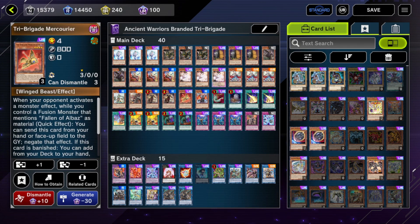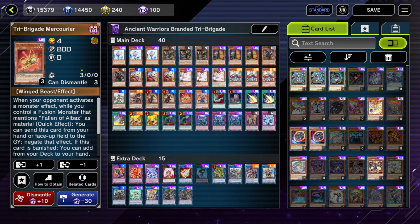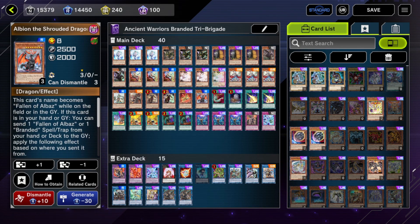We're also running the branded engine in this because I think the branded engine is insane — you just get two free cards plus a Mirror Jade out of it. Even if Verte were to be banned tomorrow, I would probably still run the branded engine in tri-brigade because, again, there's two free cards. You can just put back Fairy Jade and Bearbrum.